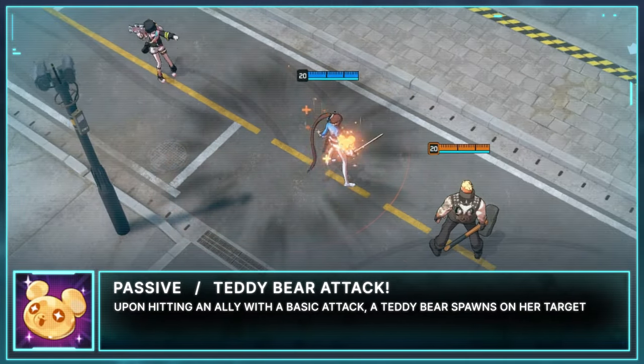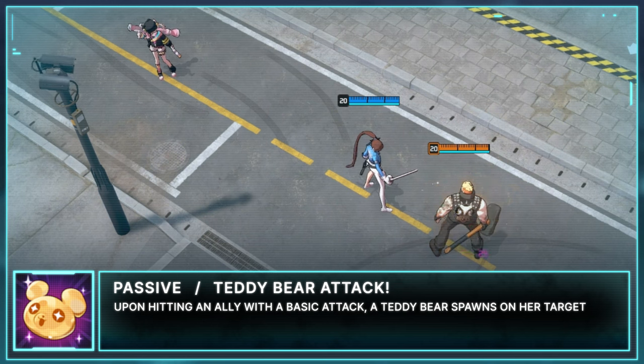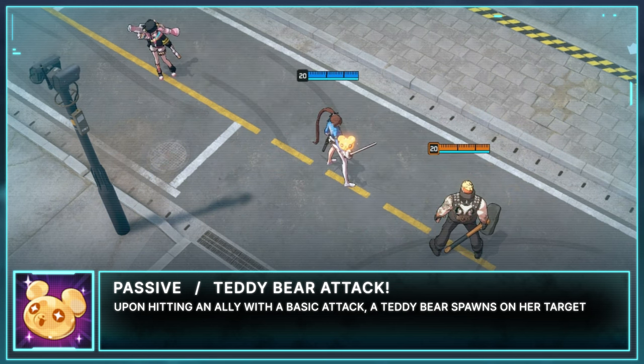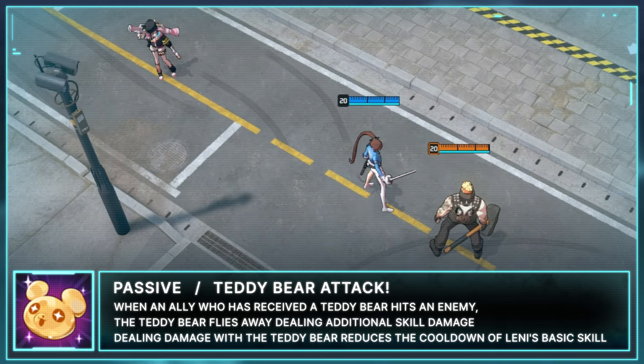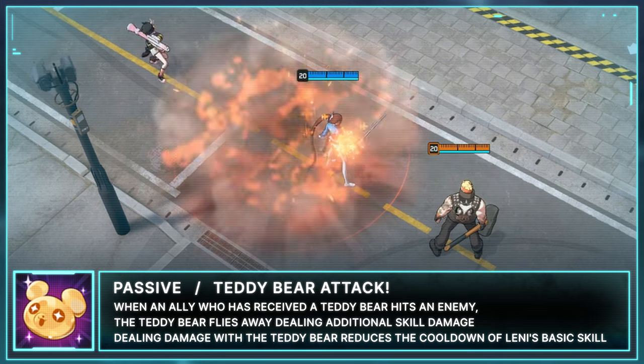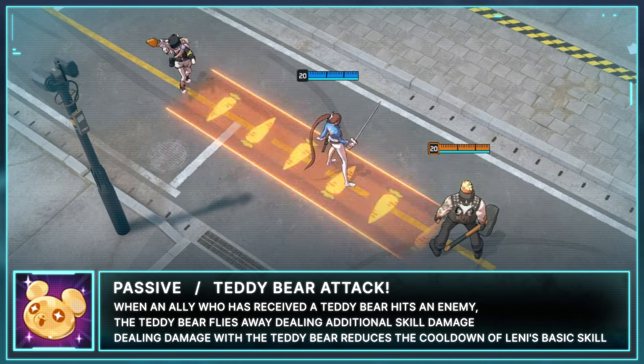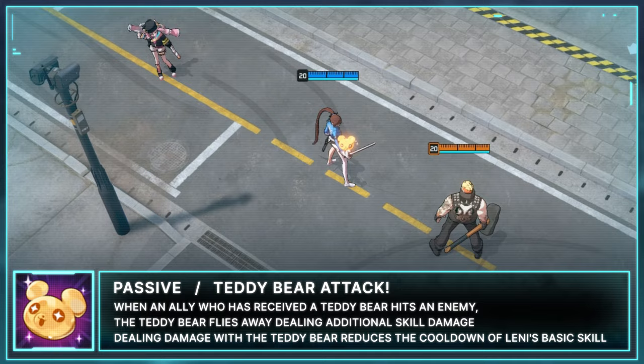Lennie's passive is Teddy Bear Attack. Upon hitting an ally with a basic attack, a teddy bear spawns on her target. When an ally who has received a teddy bear hits an enemy, the teddy bear flies away dealing additional skill damage. Dealing damage with the teddy bear reduces the cooldown of Lennie's basic skill.